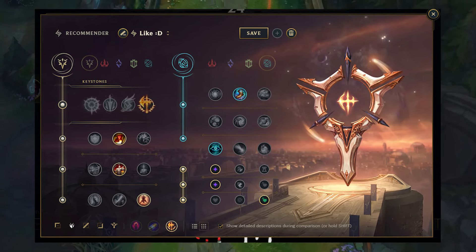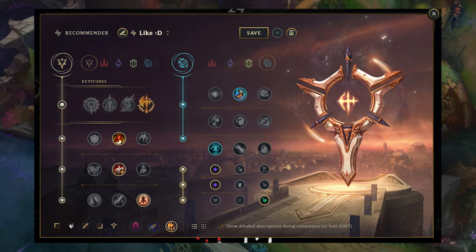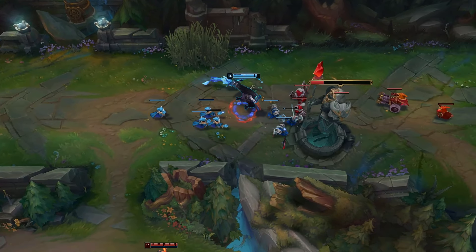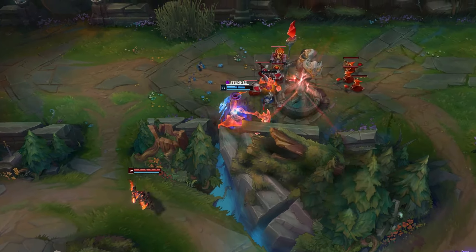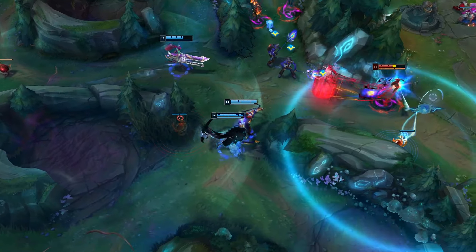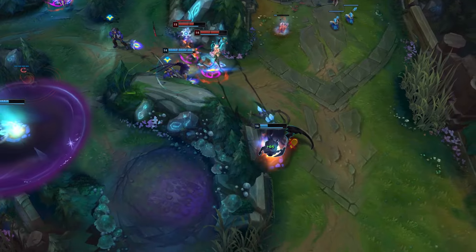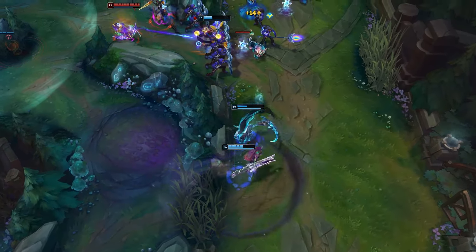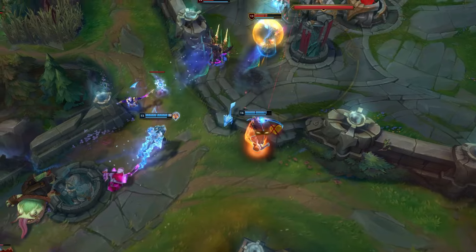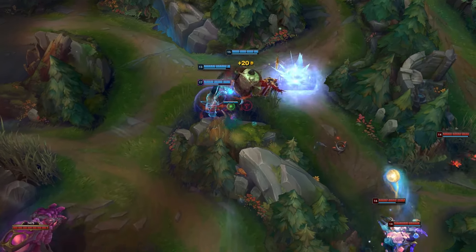For Red Kayn, the Conqueror setup: Conqueror, Triumph, and the rest you can see in the video. One important clarification — you must play Last Stand; don't change it under any circumstances, even if you feel like Cut Down is better. Last Stand is pretty broken on Kayn so don't switch it. For secondary runes I use the same as Blue Kayn, though you can go Domination secondary if you want. Also, in about 5% of games I play Dark Harvest on Red Kayn because the healing got reduced a lot. If you're playing into squishy team comps where you can't go Blue Kayn, consider going Dark Harvest with Domination. If you're new to the game, these runes will be more than enough to win.